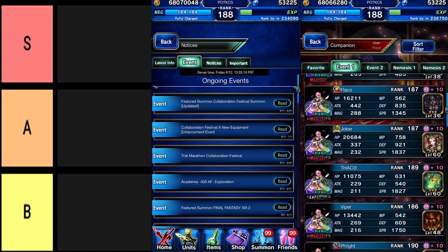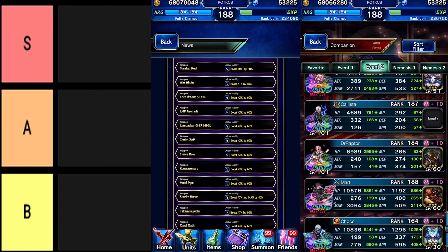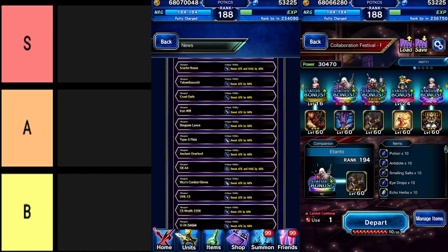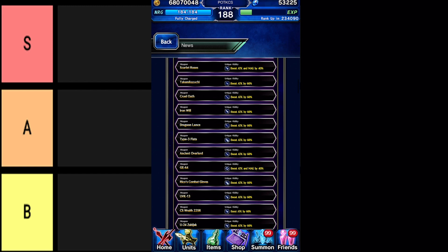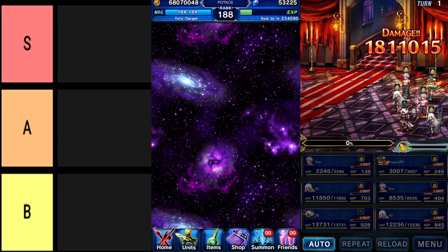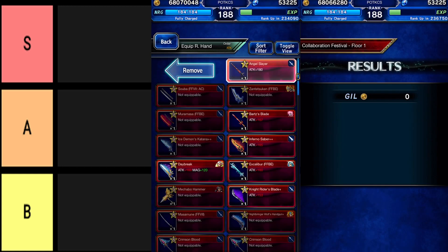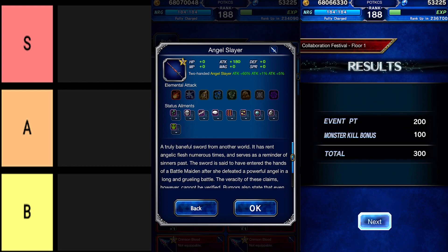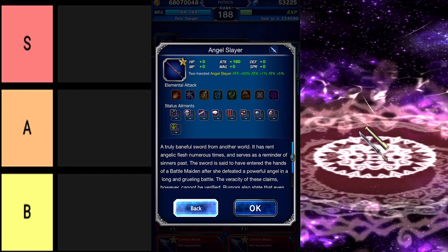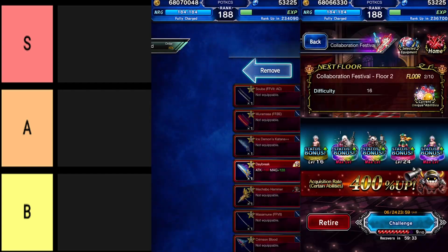Out of the 24 featured equipment, which ones should you prioritize first? There are 3 unique abilities here: one that raises the magic stat for a single weapon by 60%, one that raises the attack and magic by 40% for 2 weapons, and everything else receives a 60% boost to attack. As long as you participate completely in this Collaboration Fest, you'll be able to get every weapon here — this includes the extremely powerful Angel Slayer, with a whopping 180 attack stat.